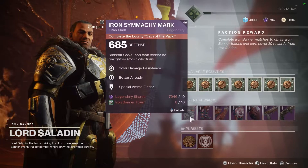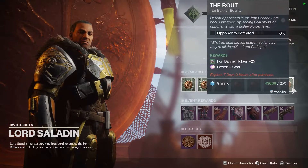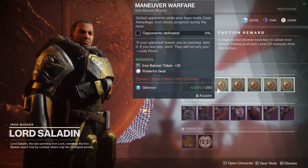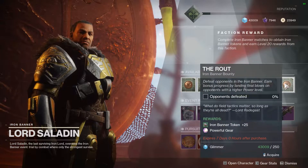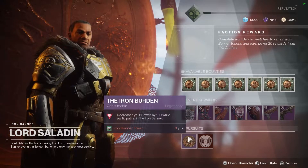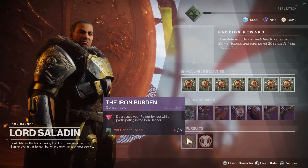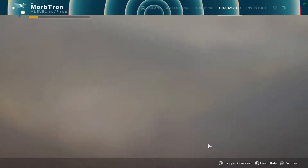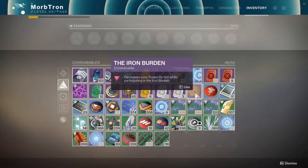The vendor rolls you can get once you complete the powerful bounties. By the way, there are seven powerful bounties from Iron Banner this week, so if you're still needing powerful rewards, Lord Saladman has you covered. And if you want even more tokens, you can get these things called the Iron Burden, and what they do is it's an on-use item.